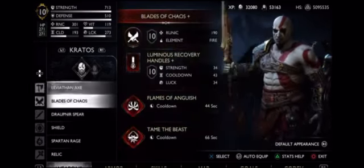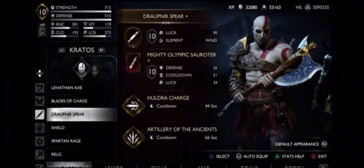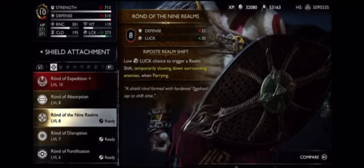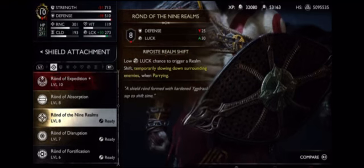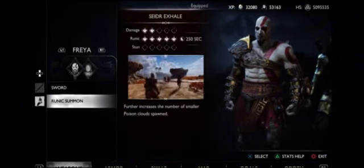These three I would recommend: the Nine Realms things. For the shield, you want to use the Dauntless Shield and Rond of Nine Realms — I don't have it upgraded. For Spartan Rage you want to use Legacy, and for the relic you want to use the Hilt of Whalebone.